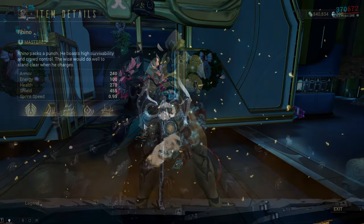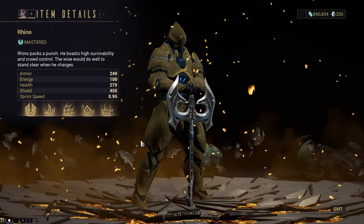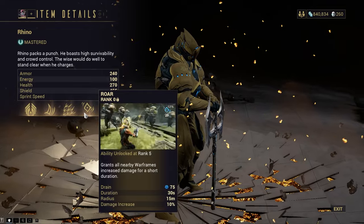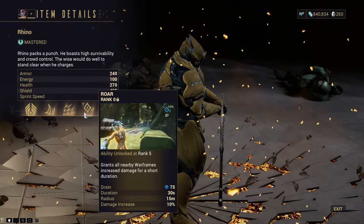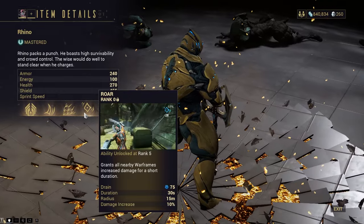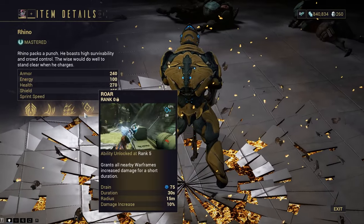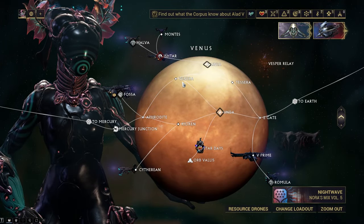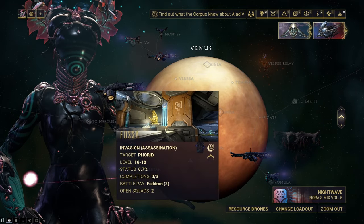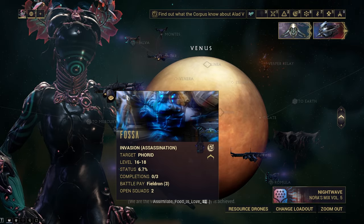We're going to start with the best Helminth ability for new players, which is Rhino's Roar. This grants a faction damage buff to your weapons and your abilities, which is a significant DPS increase for you and your allies. Rhino is actually one of the easiest frames to farm in the game. You can grab a copy from the Fossa assassination, just make sure you pick up the blueprint from the market for 25,000 credits.